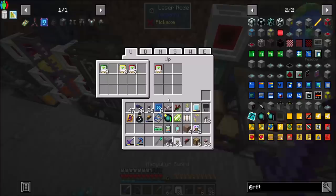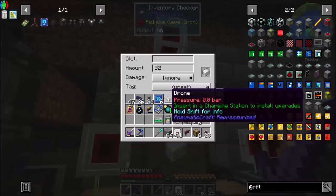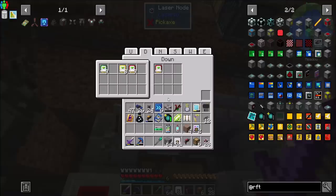Instead of the redstone card being here, let's put it here. Hopefully this connects correctly. And then when he's 64, he's off. Cool. And with 32, he's emitting a redstone signal. Got it? So now we just need to invert this somehow.